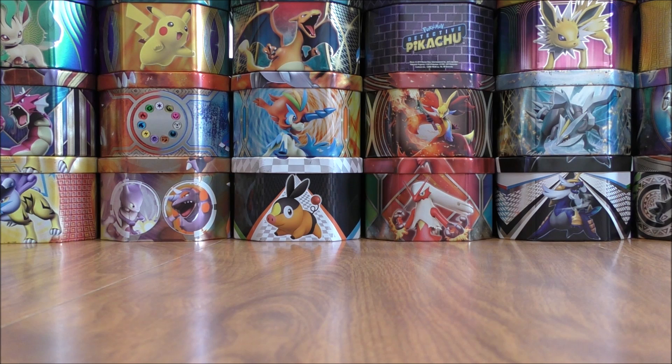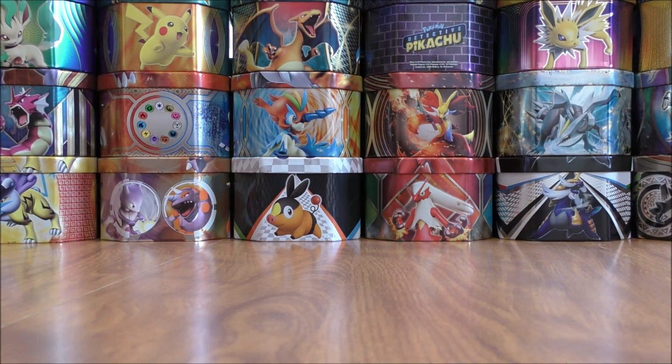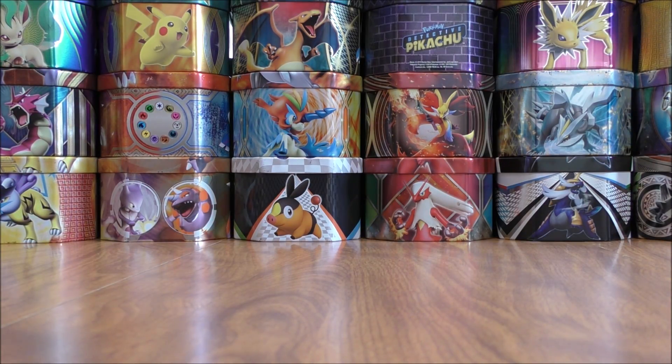On to Ancient Origins now. The main reason that I purchased any of these Kanto Power Mini Tins would be for the artwork of the actual Mini Tin. Mega Tyranitar is on the Ancient Origins booster pack. Some very cool looking shiny Mega EX Solar cards in this set. Fourth and fifth card from the back of the pack — the two good cards.